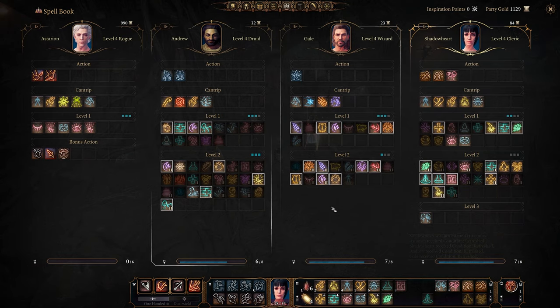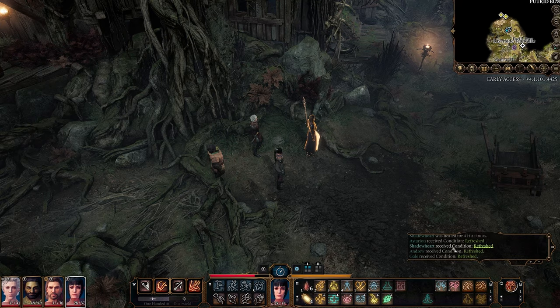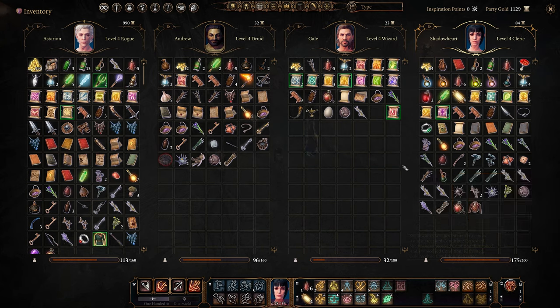We didn't prepare Protection from Fey, did we? Let's check — Protect from Good and Evil protects against aberrations, celestials, elementals, fey, fiends, and undead. Target can't be charmed, frightened, or possessed by them, and when these creatures attack it they do so with disadvantage against the caster. Having Astarion always attack a fey with advantage would be excellent. We have two scrolls of that. Do we bother trying to sneak in? She's right behind this door. We're at 15 minutes — let's see if this breaks into a giant fight.